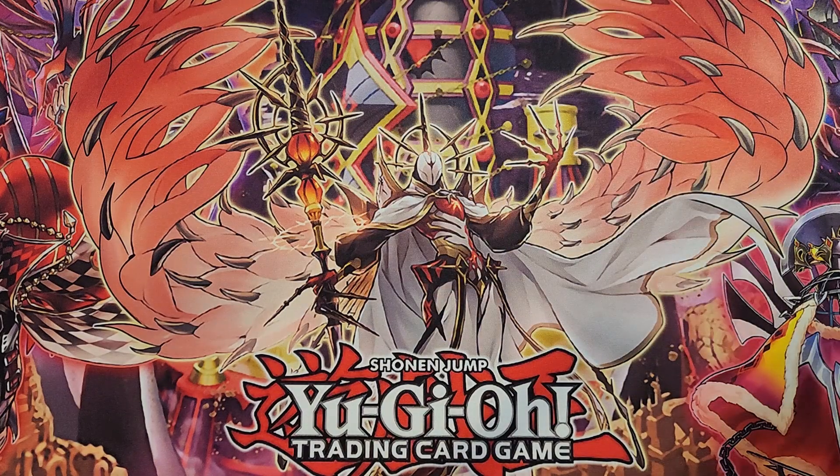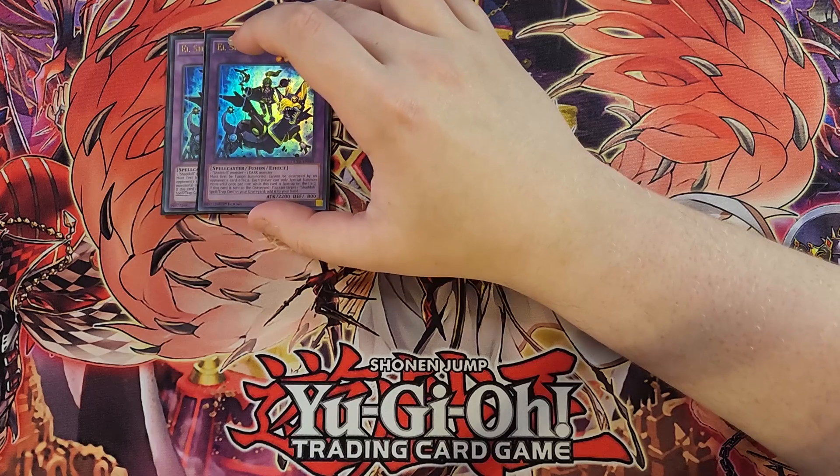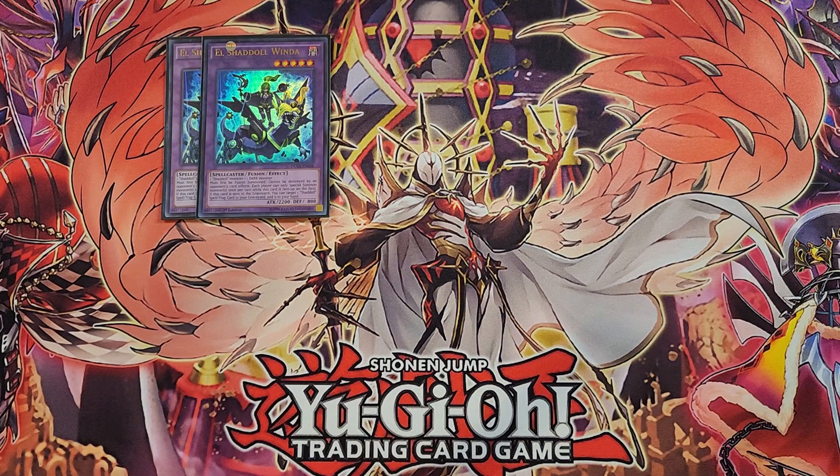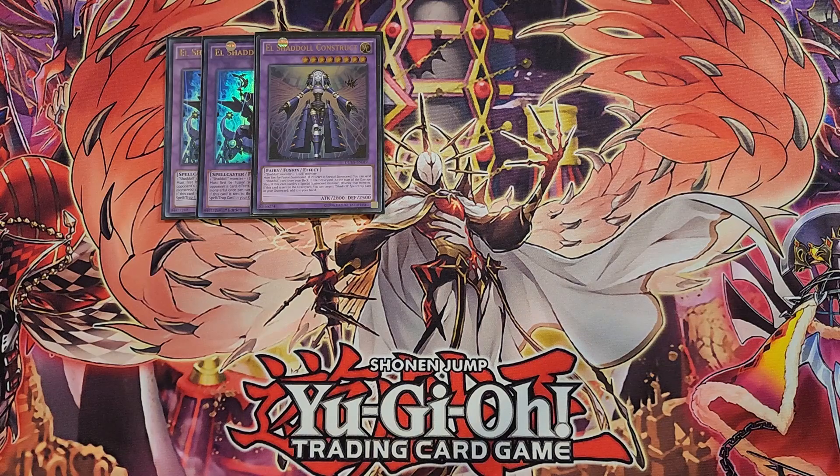For the extra deck, we're going to be playing two copies of Shadow Winda. Shadow Winda is insanely powerful and one of the best fusion monsters ever created — while this card is face-up on the field, neither player can special summon more than once per turn, and it cannot be destroyed by your opponent's card effects. We then play a single copy of Shadow Construct, my favorite fusion in the game. Construct is great because on fusion summon, it's a foolish burial for any of your Shadow cards, making all of them go off. And if this card battles an opponent's monster that was special summoned, you get to destroy that monster instantly.